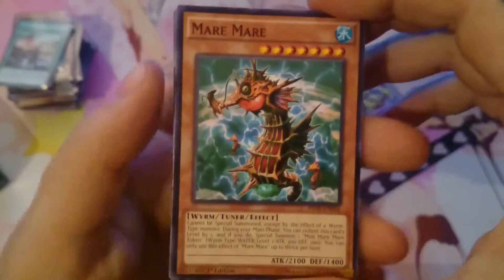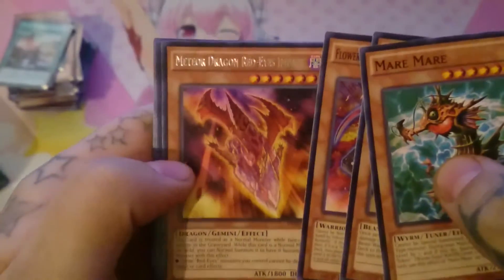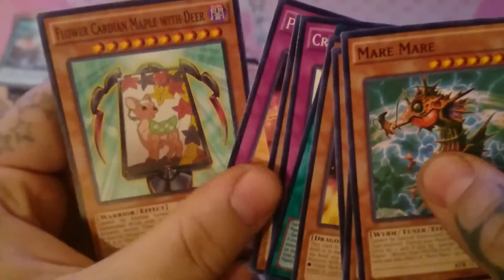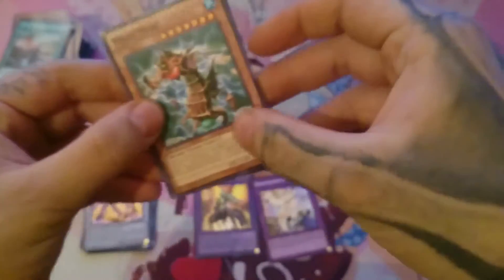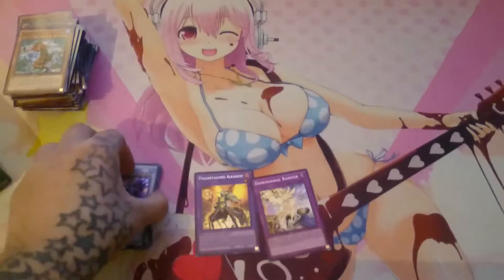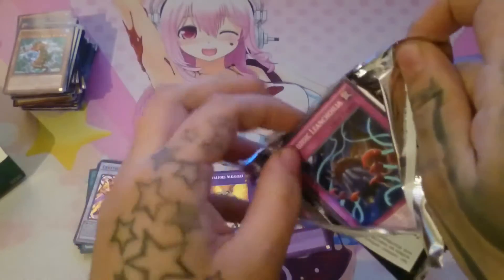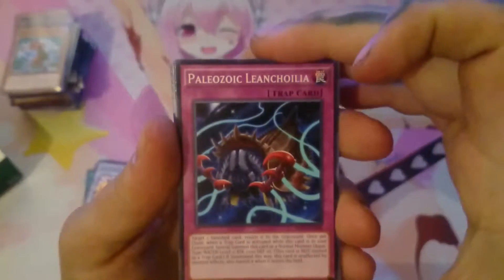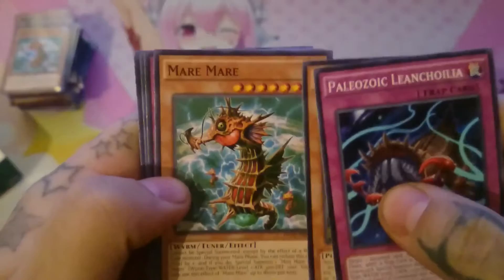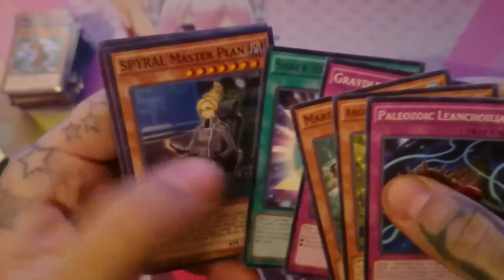Another Mare Mare, Canine Tower, Flower Cardian Peony with Butterfly, Meteor Dragon Red Eyes Impact, and another Phantom Knights Rank-Up Magic Launch. Then: another Paleozoic, Angelica, Mare Mare, Cradle Combat, Saber Reflection, and Spiral Master Plan.